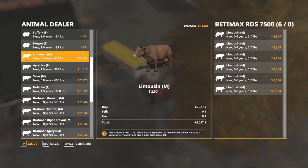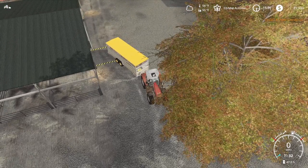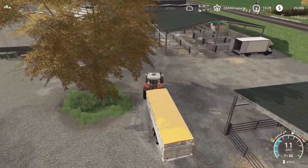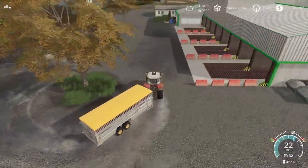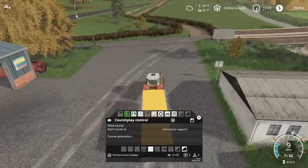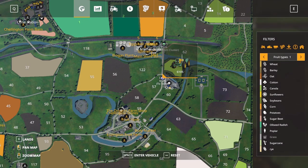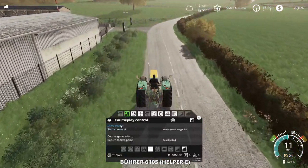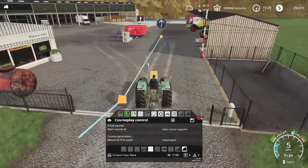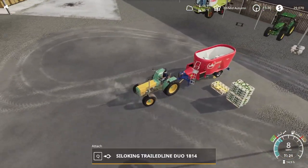Holsteins, the Brahmins — those don't matter too much in seasons, honestly. So maybe we'll do some limousines, I think. Limousines — so $15,000 for six limousines. What did we pay — $2,504? I want to write that down so I can see what we're going to make off of them. So 15 grand there — we probably can do that one more time and then just start with 12 cows. I think that'll be a good starting point. Let's load a course to farm from store — drive course.